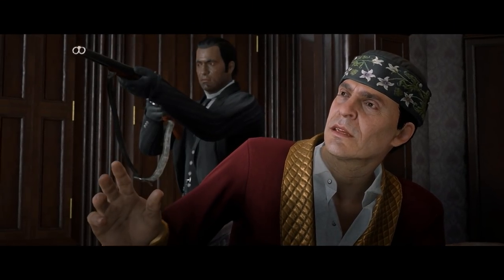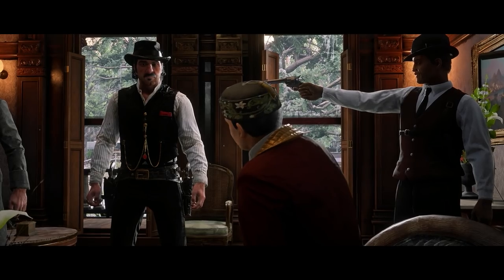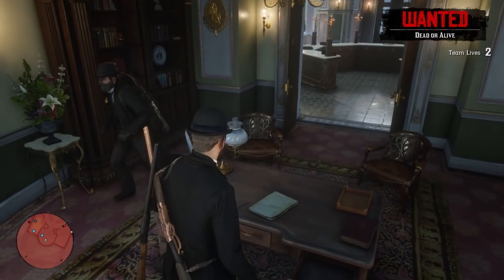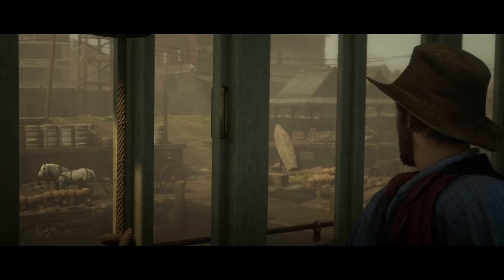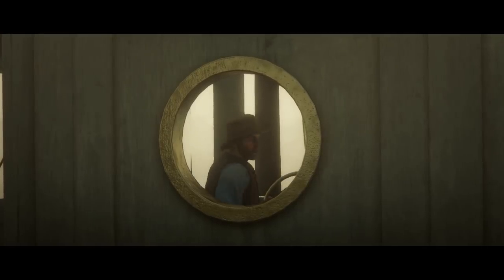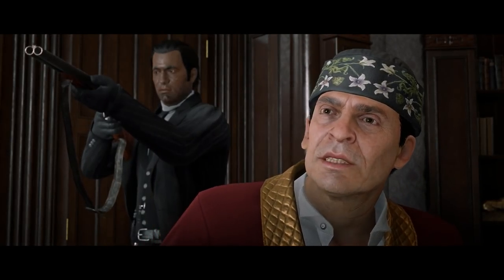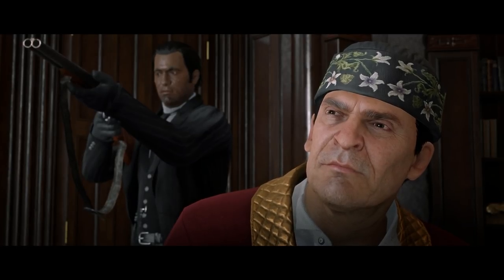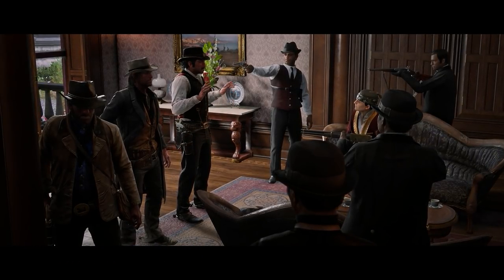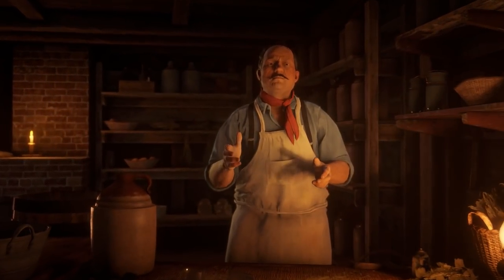Bear in mind there's a mission called 'Banks Don't Rob Themselves' which takes place in Saint Denis, and after going through the Red Dead Redemption 2 story many times, there's nothing that happens in Saint Denis that Angelo Bronte doesn't know about. So it's fair to say your character and Samson Finch have a bit of a reputation there. It's also the same with the Moonshiner — a lot of those missions involve Le Moyne, and if you took the bayou location for your moonshine shack you'd have had many deliveries to saloons in Saint Denis as well.